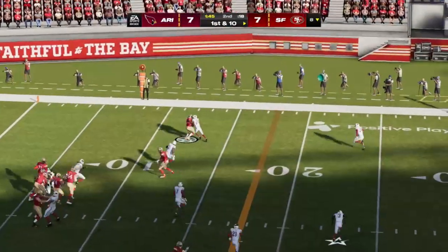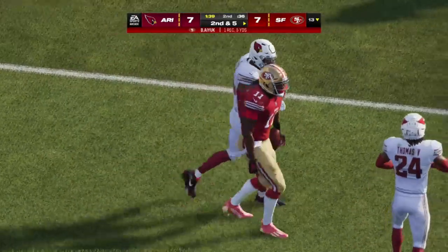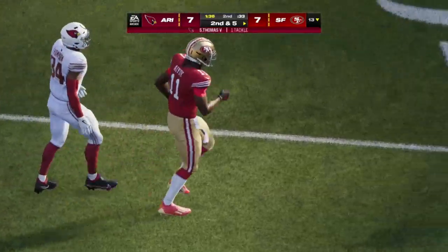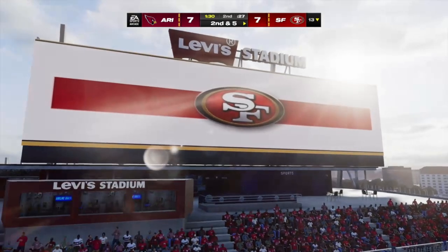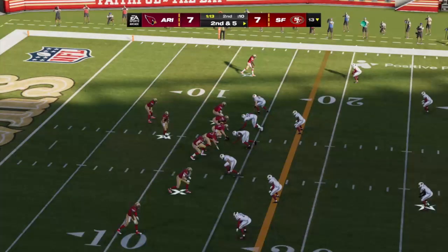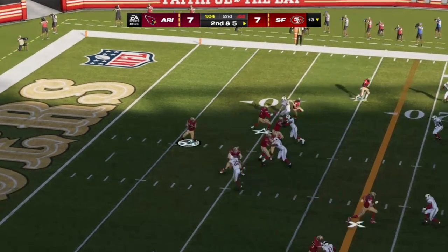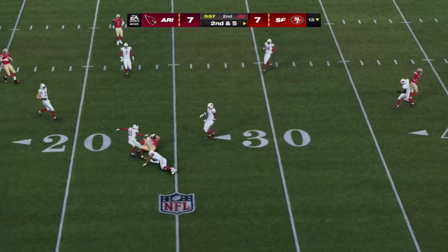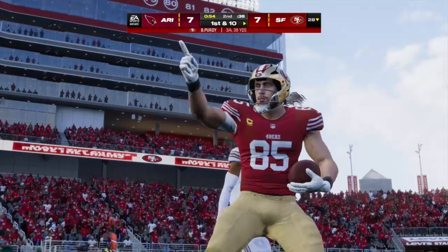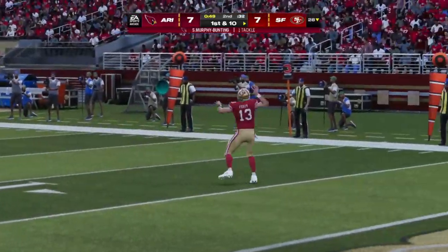Purdy to throw on first down — he'll get this into the hands of Ayuk, a gain of five on the completion. Second down. Then the first catch of the game for George Kittle, and he works it across the 25 before being tackled. He's got his first catch before halftime and it goes for a first down. That was great protection — it allowed him to lock in on his receiver, looking for his tight end on the corner route all the way. Nice connection for a really nice gain.